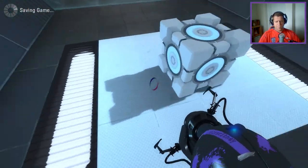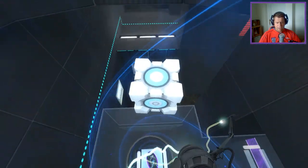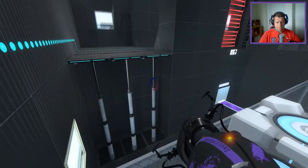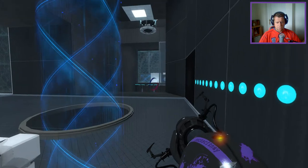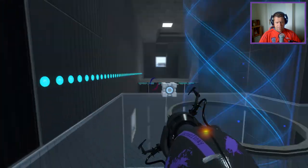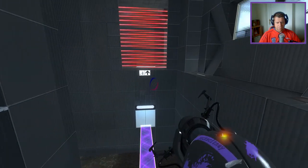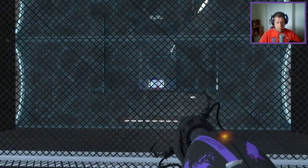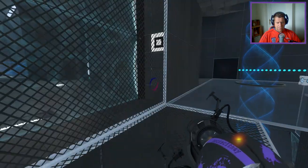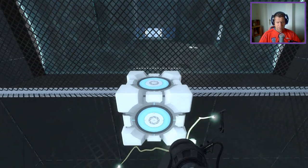I may be wrong — I believe I am wrong, but okay. We can go up here. Now we would need... put them there. Or a portal. A portal here would work as well. So if we position this, say here.